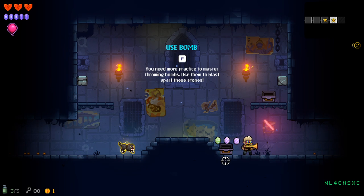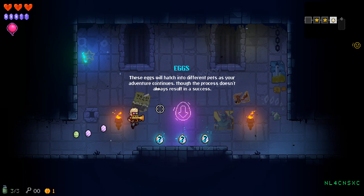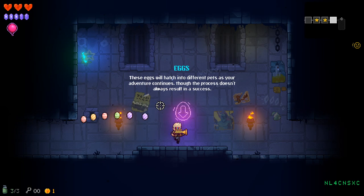A chest opened to a chest — you searched recursion, but did you mean recursion? These eggs will hatch into different pets as your adventure continues, but the process doesn't always result in a success. Yoshi's Island, here we come.